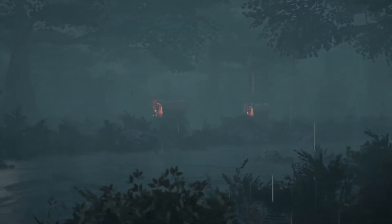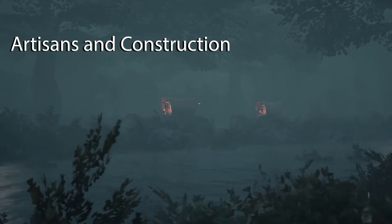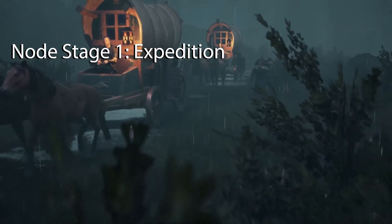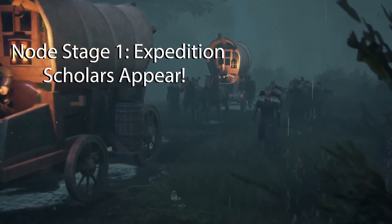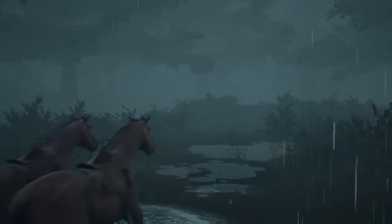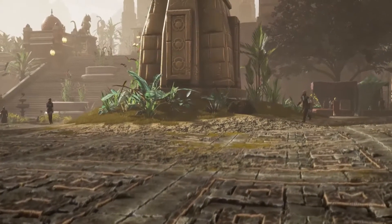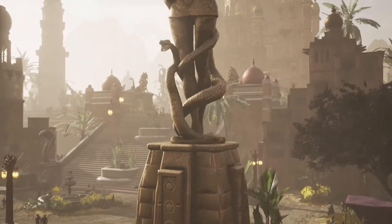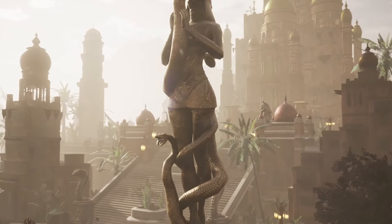Scientific nodes are focused on artisans and construction. Once scientific nodes reach stage 1, or the expedition stage, scholars will begin to gather within its zone of influence. Recognizing these NPCs will be vital in identifying the node type early on. Scientific nodes have unique buildings focused on learning, and this is another key feature that sets them apart from other nodes.